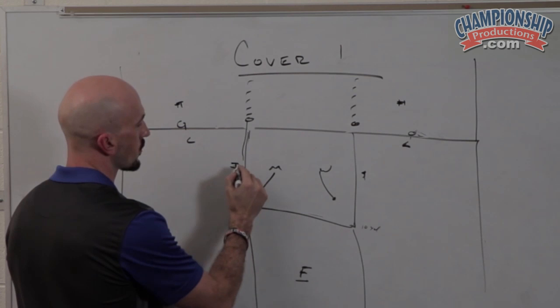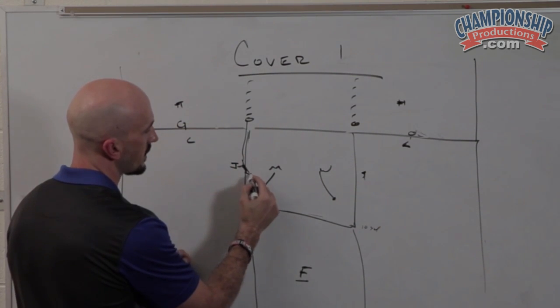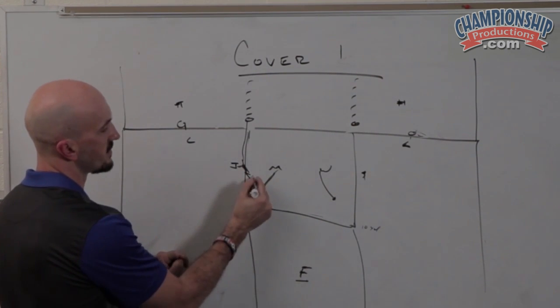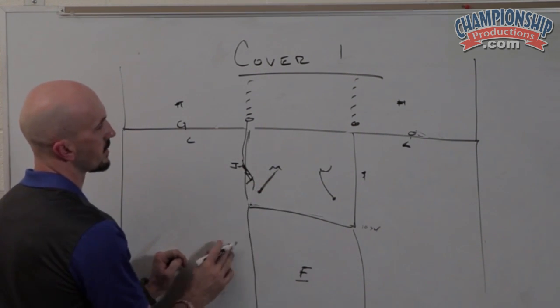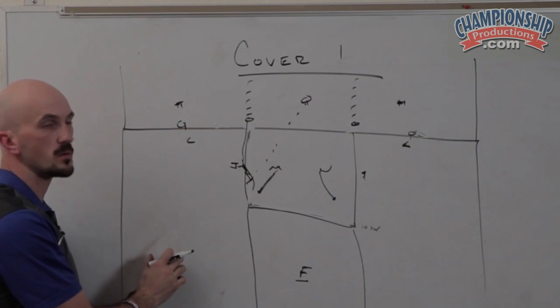So if he runs any kind of a route, we want to be physical and funnel this route as close as we can to the mic linebacker so that it puts a vice on that route runner, and the quarterback cannot throw the ball into that window.